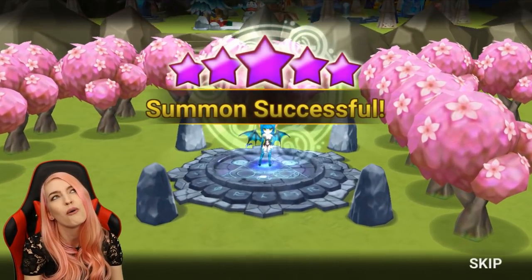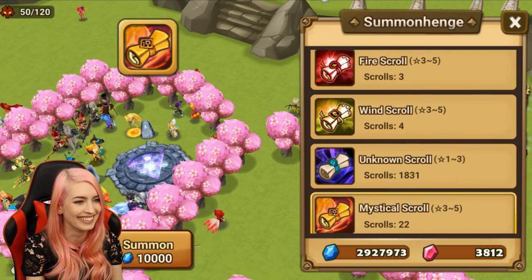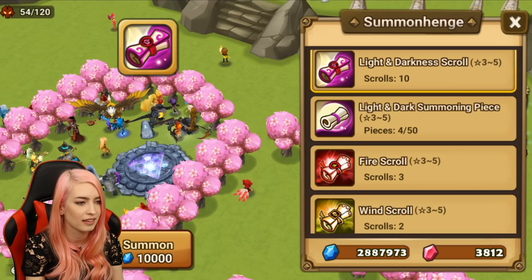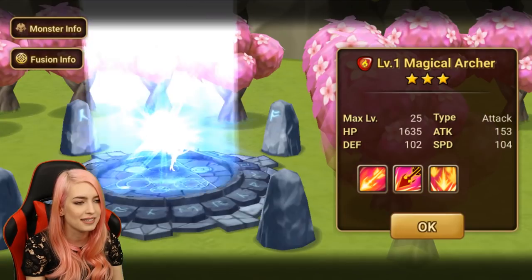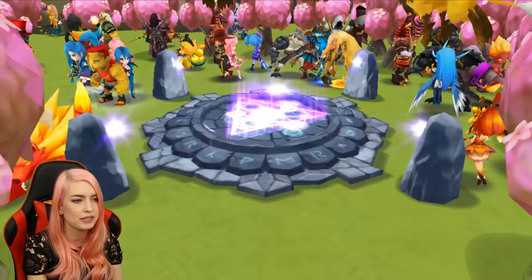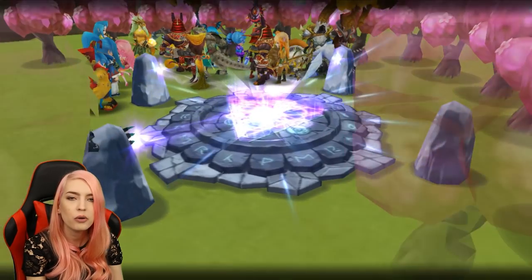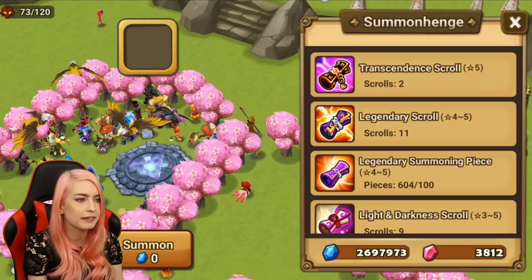And a fake nat five - of course there's a fake nat five. I am not surprised by that. Not that it was expected, but out of all the nat fives that we got, a fake one had to sneak in there. We're almost out of our elementals here, same with these ones. So we're actually coming more or less to the end of our summon session, which means we're coming up to our transcendent scrolls, which are always really exciting. We'll see - after everything we got, I think we're at four nat fives. There's been so many, I lost count.